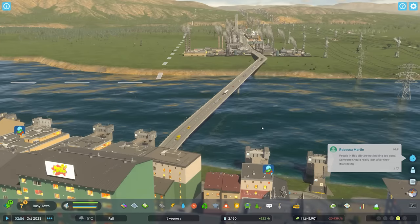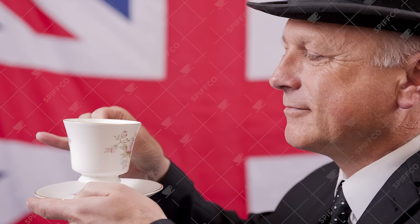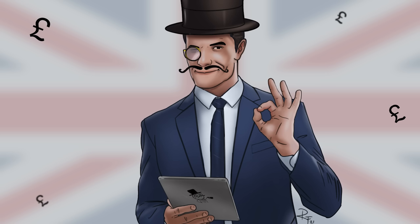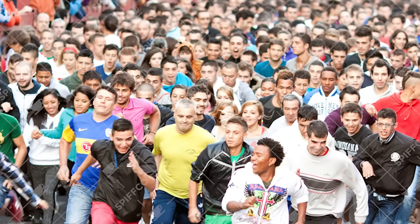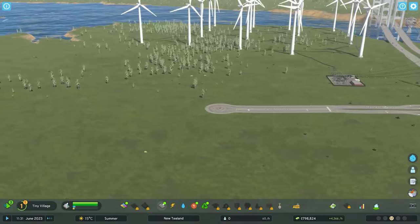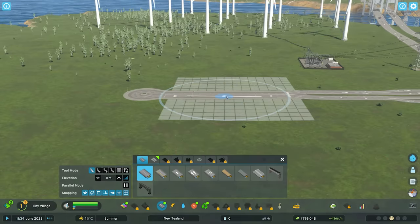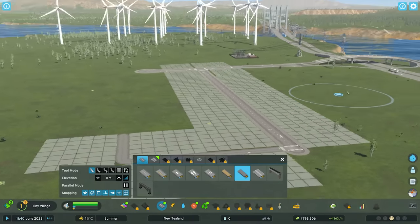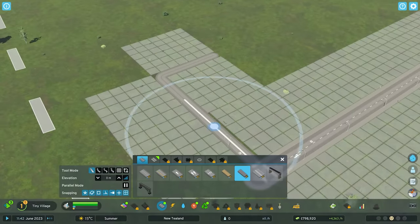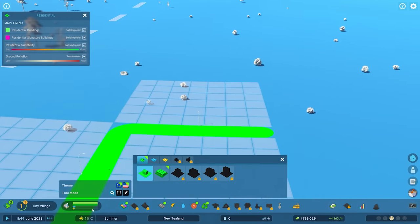Who needs tax revenue when you can power an entire city using just the sky? Now with New Tealand effectively set up and running, it became time for me to design the perfect city. One issue I have with cities is there's far too many people. So for me, the perfect city would be one where no one is around to disturb me. That's exactly what I'm going to design — a city for just one person to enjoy. So spinning off from the one road that actually runs into our city, I'm going to build a singular alleyway for our lovely citizen to reside in.